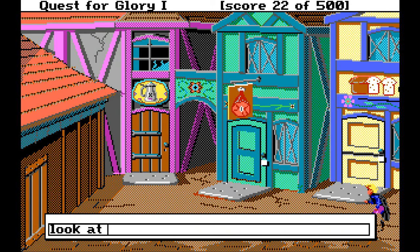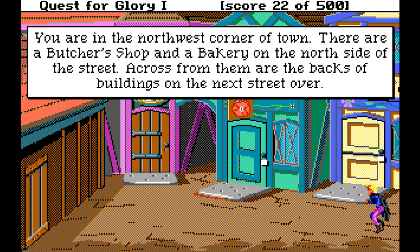So this is the last screen of the town, barring the alleyway over there. You are in the northwest corner of town. There are a butcher's shop and a bakery on the north side of the street. Across from them are the backs of buildings on the next street over. I think that's saying that down here is the magic shop, this is the little old lady's house, and then there's the guild hall.